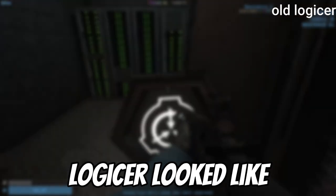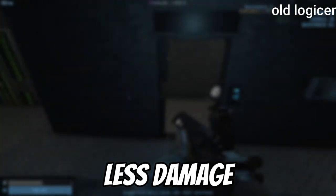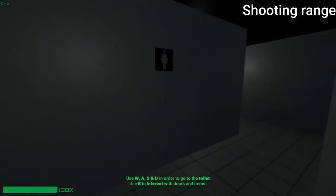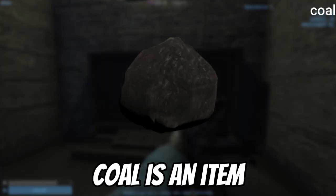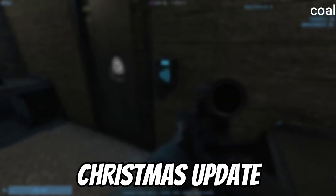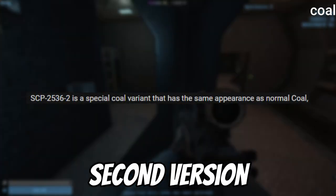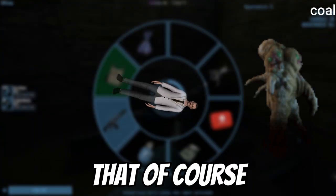This is how the pre-release logister looked, and there's nothing particularly remarkable about it except it did less damage. The old player tutorials also contained a shooting range which was removed alongside them. Coal is an item you could get from Christmas trees during the 2022 Christmas update. It also had a second version with a smaller spawn rate which, if thrown at a human, would teleport them to the nearest SCP — that of course had many trolling opportunities.